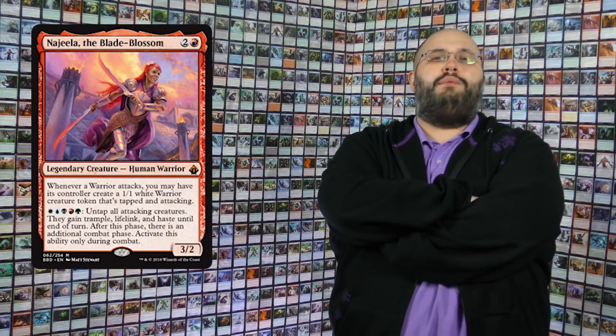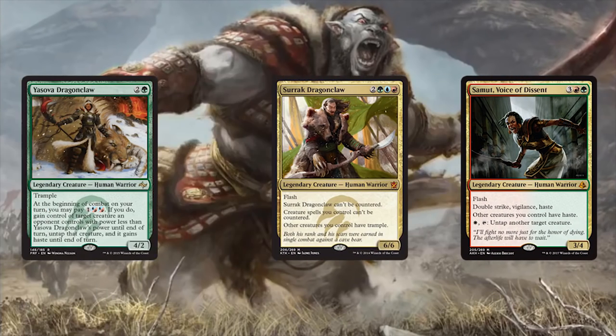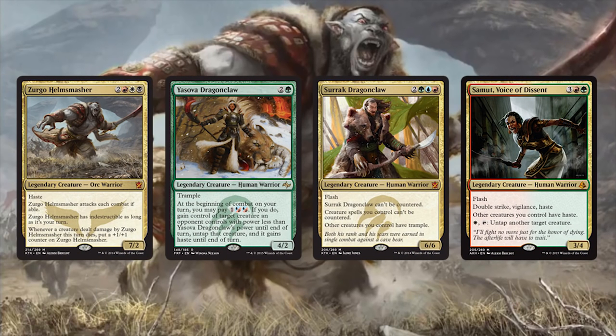Najeela is brutality taken to the next level — she's bonkers crazy. This deck is designed to abuse that combat ability as much as possible while also taking advantage of the fact that she cares about warriors. Welcome to the legendary warrior tribal deck — this is the real Gatewatch as far as I'm concerned. We don't need walkers up in here. Enjoy the mayhem.